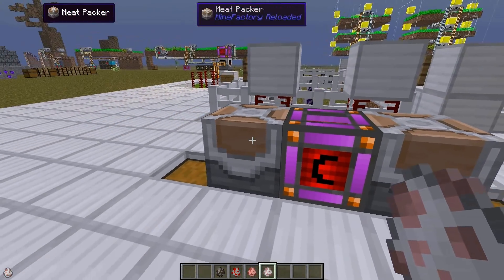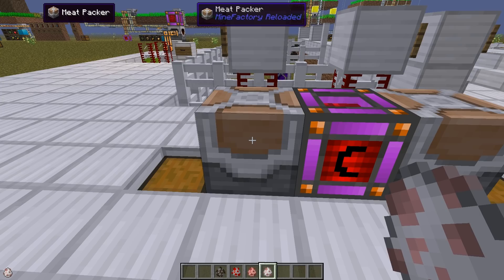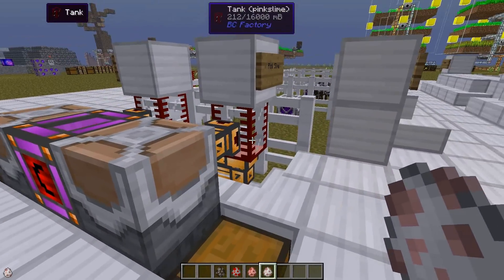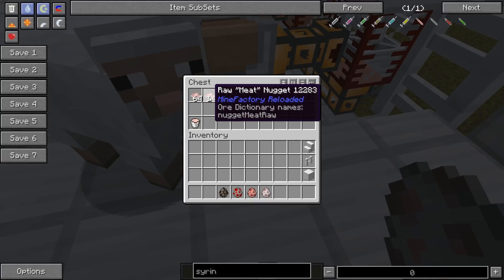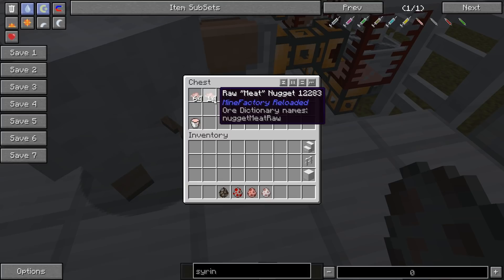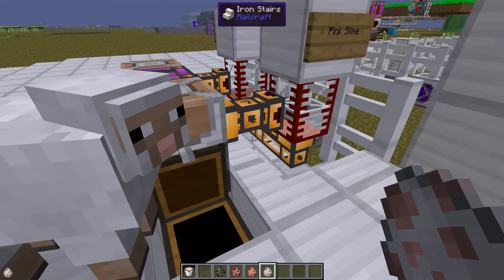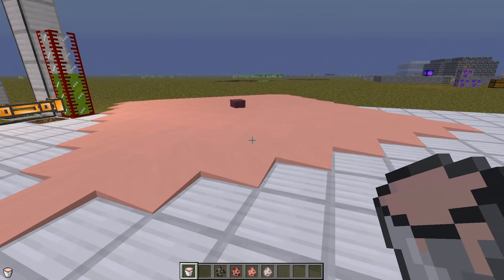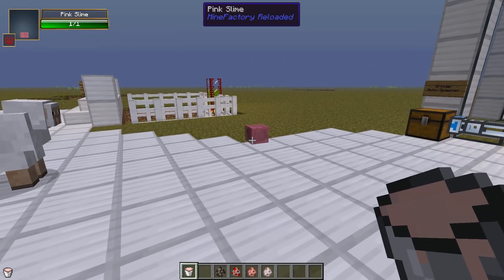To take care of those liquids I have placed meat packers on both sides. When packing from the liquid meat the outcome is a raw meat ingot — you cook this in a furnace and you get food for eating. When taking care of the pink slime the meat packer will produce meat nuggets. You can combine these to form a meat ingot, or cook it and it will just be nuggets. The pink slime from the tank can also be used in a different way — pour it on the ground and it will spawn a pink slime, and killing this will give you pink slime instead of the normal green one.